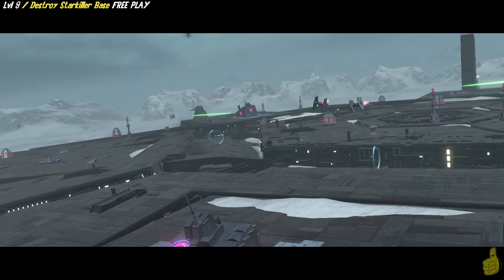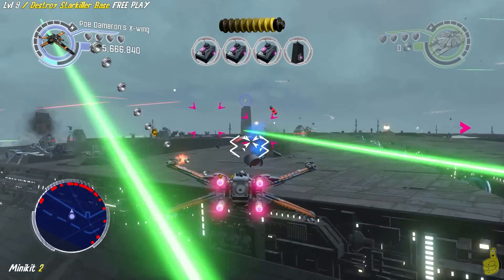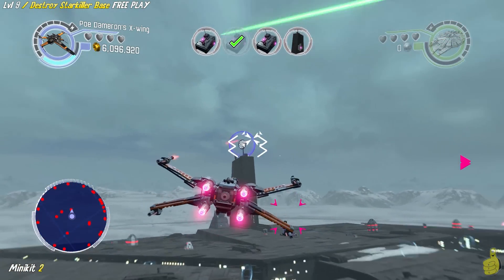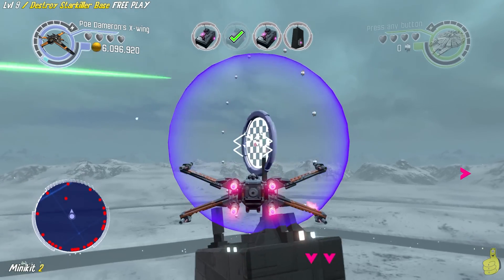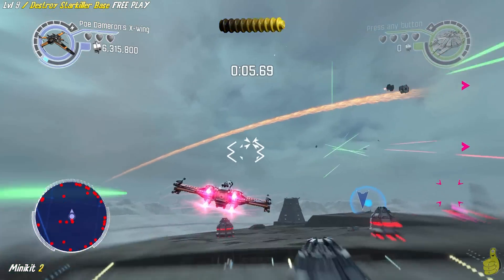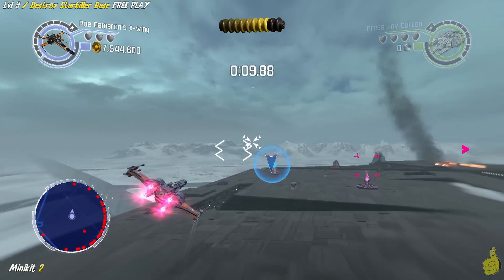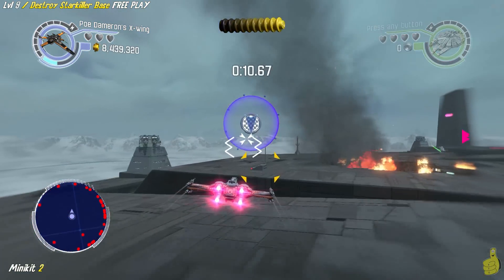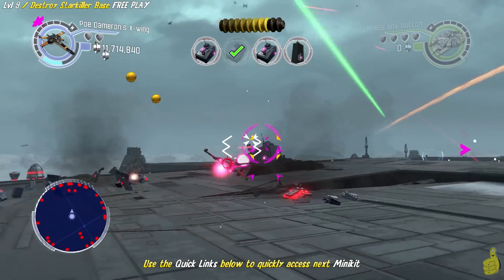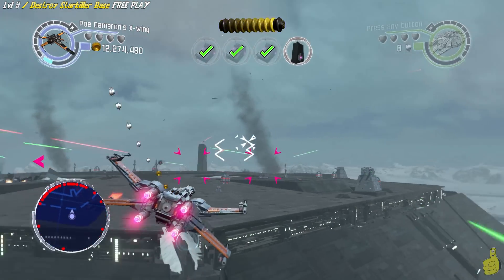Moving right along now, we have started to invade the top of the Starkiller Base, and we're going to keep with the old X-Wing because it's a little bit more maneuverable. There is a goal here of taking out four objects with proton torpedoes, but make sure you start this race and complete it before taking them out. It's just a simple race — all you have to do is make a full lap around the edge of the base. Feel free to use your L2, or left trigger depending on your system, to boost yourself. There is definitely a vehicle fly boost and that'll help you get through all the needed checkpoints a lot quicker.